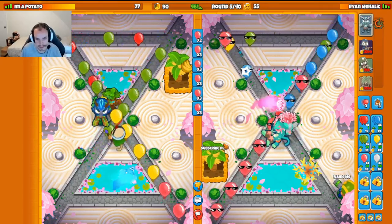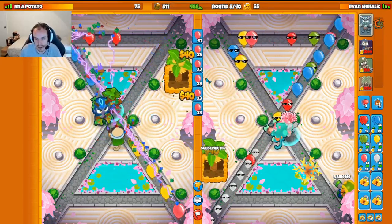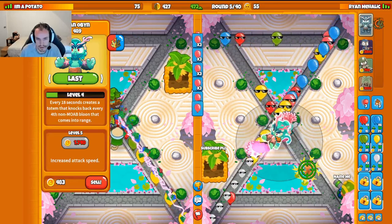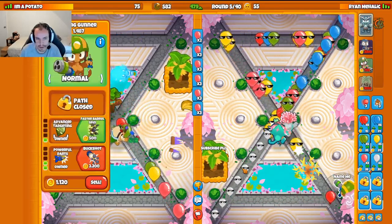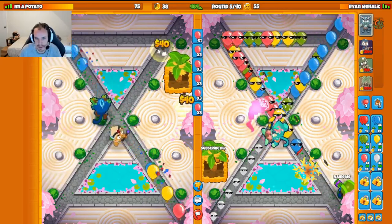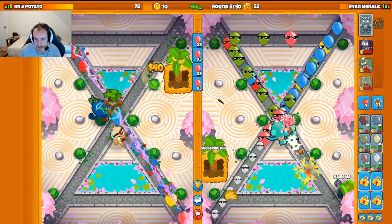They got their Lightning up. We'll continue sending Spaced bloons. They're sending me Spaced White bloons, so I'll need to get Faster Barrel Spin on the Dartling, set to Strong — that's probably a good target option. Faster Barrel Spin has been acquired, so we should be fine against these White bloons.